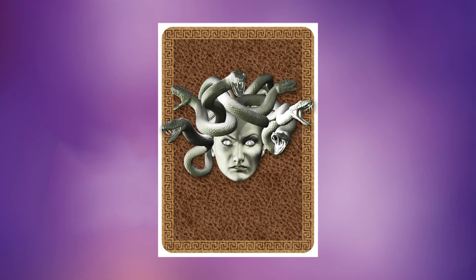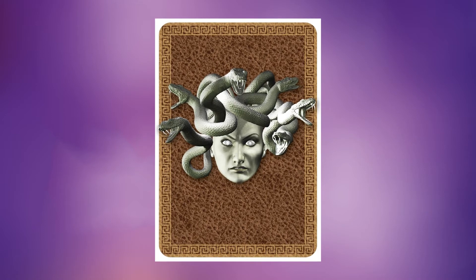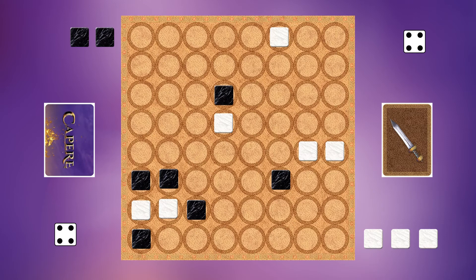The card you have to watch out for is the Medusa. Drawing a Medusa turns the player's soldier to stone, making that player lose their turn. The game ends once one player reaches six points from plundering or capturing the enemy. Alternatively, in the rare case, the game can also end if all of one player's soldiers are blocked and unable to move. If this happens, the other player wins.